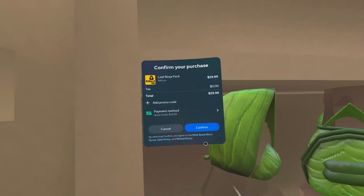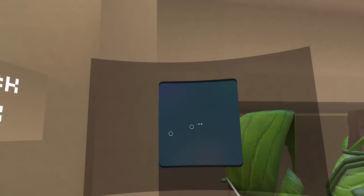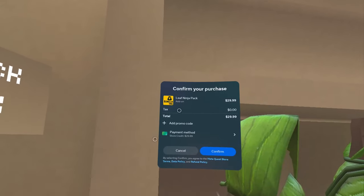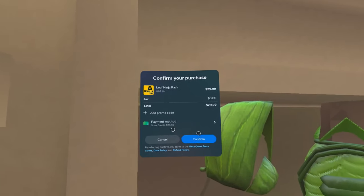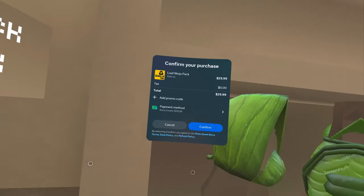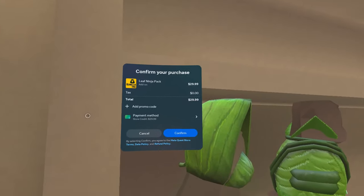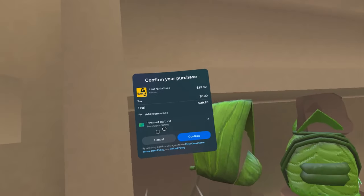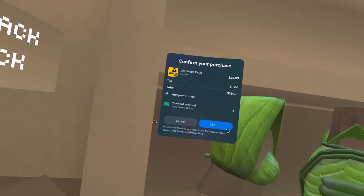I haven't spent a single penny on this store credit. As y'all can see, I don't have any credit cards or debit cards attached — it's completely from store credit. The store credit covers the Leaf Ninja pack and it covers anything you buy in the Quest store — it could be Shiny Rocks or games. I'm going to showcase in the second half of the video how you can get the store credit yourself, but let me first confirm I can purchase the pack.